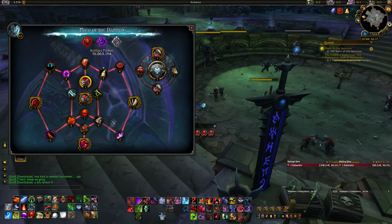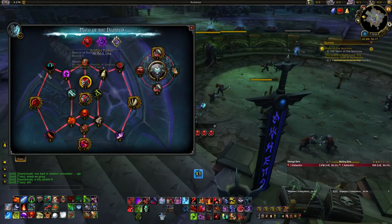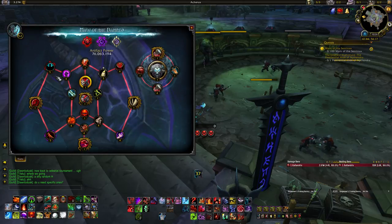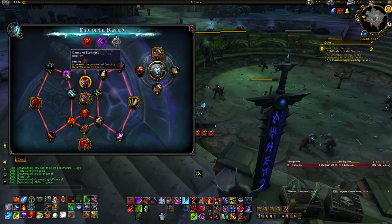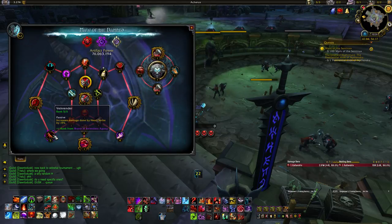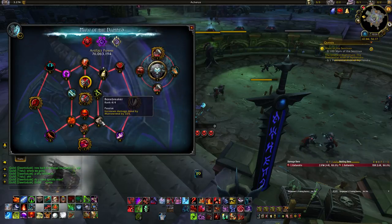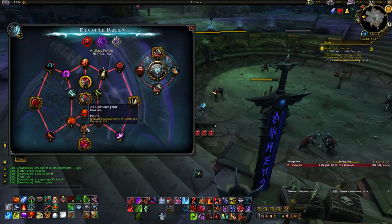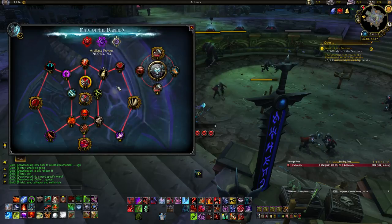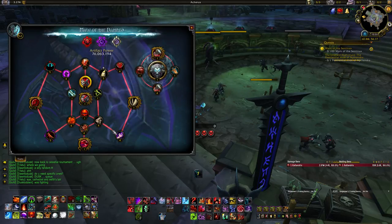Once you have those, decide what to focus on. For survivability, pick up Vampiric Fangs, Meat Shield, and Grim Perseverance, then grab the armor trait last. For damage, take Dance of Darkness first for single target or Vein Render first for AoE — get those two first, then Marrowrend damage, then Death and Decay damage, then Blood Plague damage if you really want to.